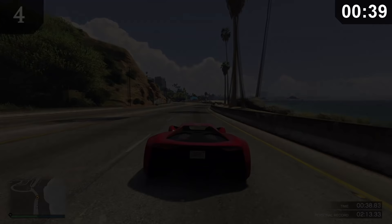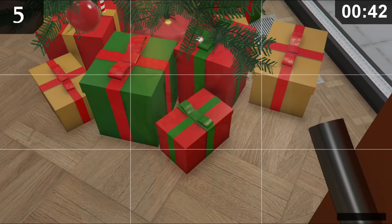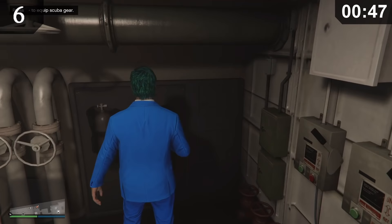Around the holidays, you can find a Christmas tree in your apartment. If you take a closer look at the presents under the tree, you can see the Rockstar logo. Equipping scuba gear on the Kusatka will slightly change your face.